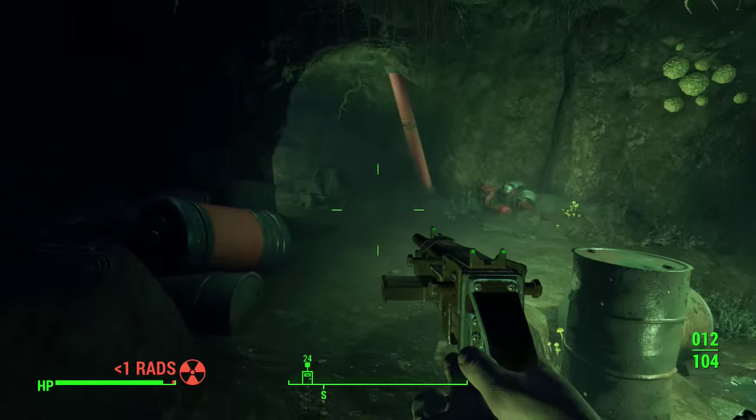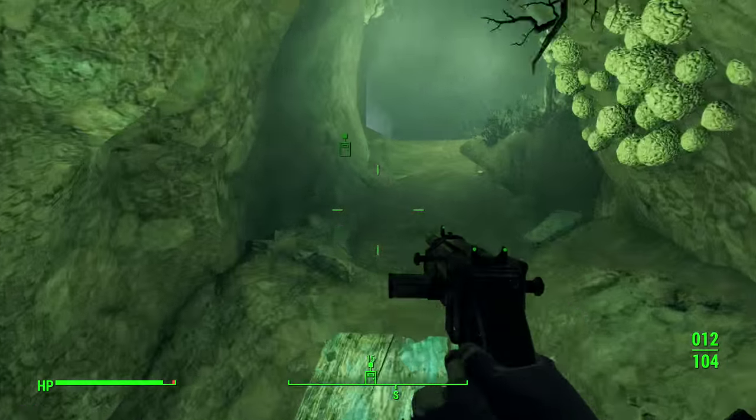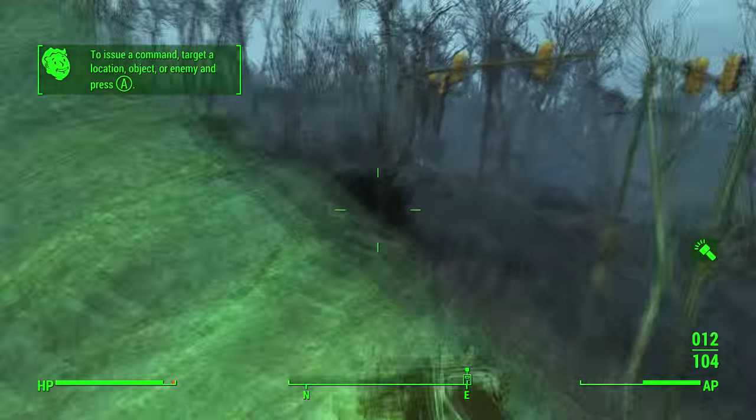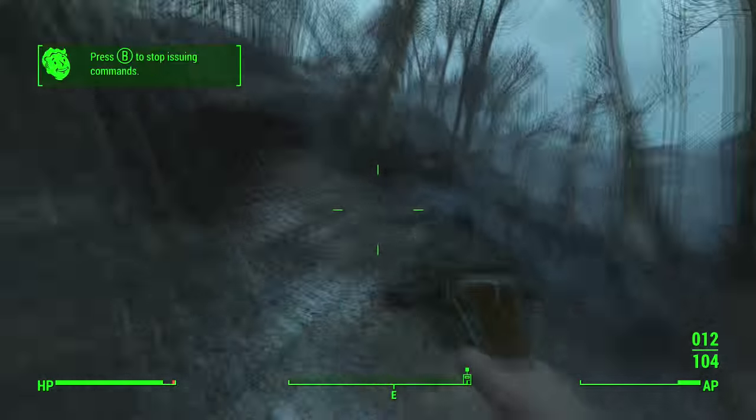In the corner of the cave there will be a fusion core on the ground — go ahead and pick that up, because this is what we're going to be using to power on the armor. Go ahead and leave the cave now.